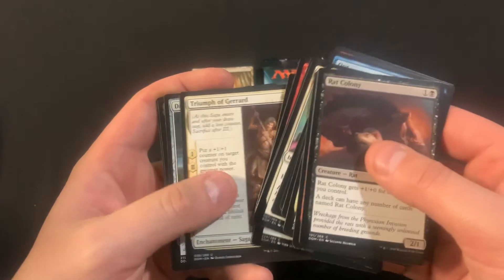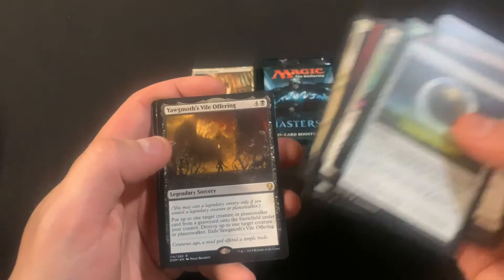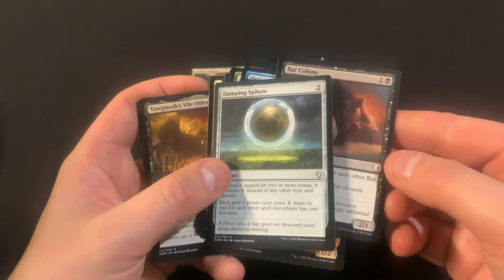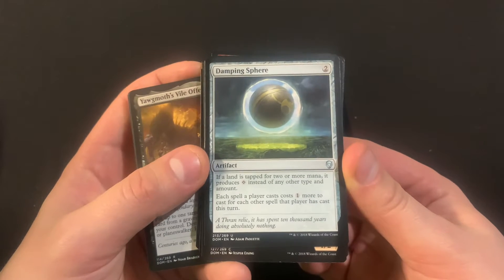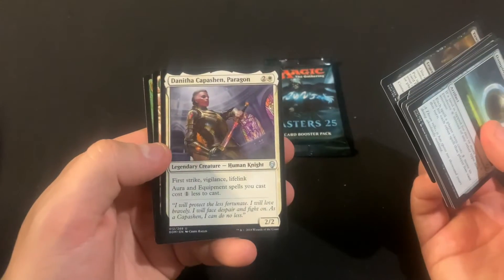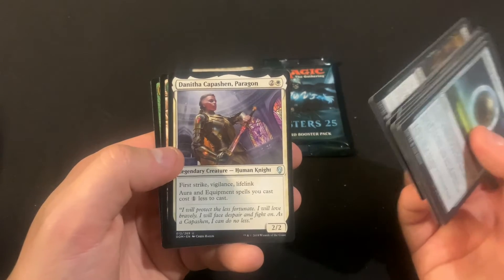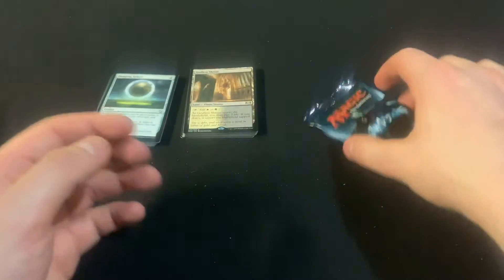Triumph of Gerrard, Damping Sphere — oh! I didn't mess up the count; that's because of the Legendary slot. Damping Sphere, Yawgmoth's Vile Offering, Danitha, Capashen Paragon, Forest, and a Saffron. Not so good for that one.